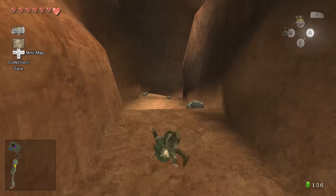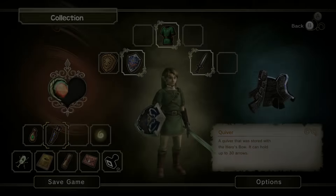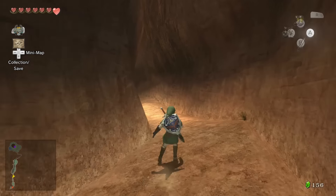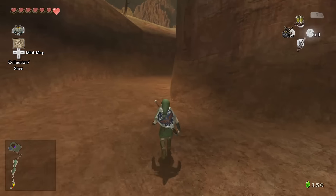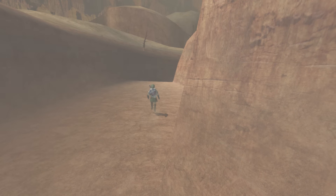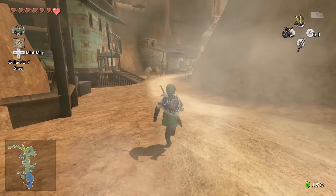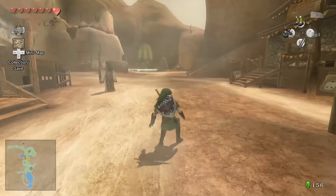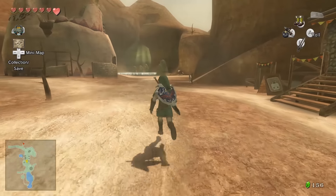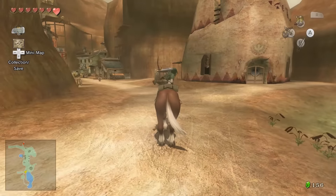Next we need to go to the gorge for a nice little puzzle. Checking how many more heart pieces we need — three more. We have some here, need one more. I think we can get one in the gorge. It's golden bugs we're after as well — I'm pretty sure we need a few more. To get to the gorge we head a certain way. We need one more bit of life; we need one more heart piece for that.